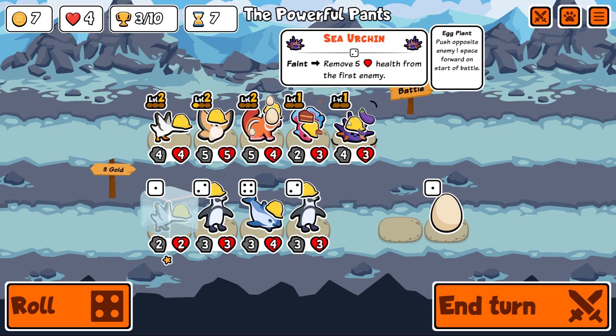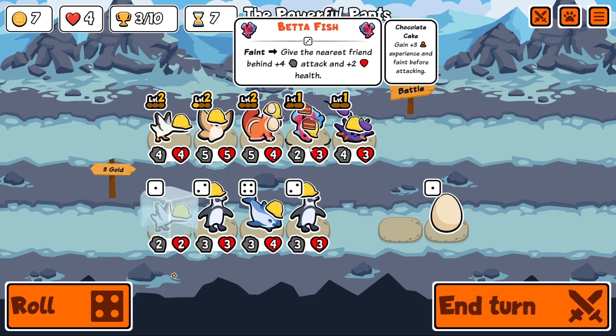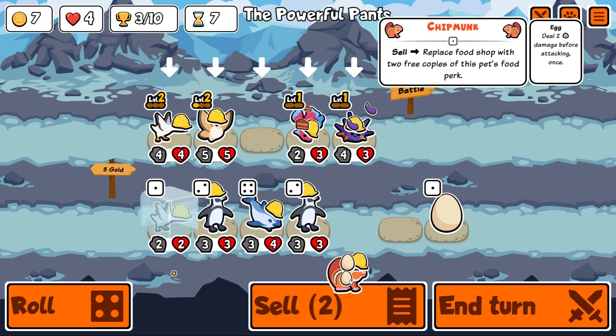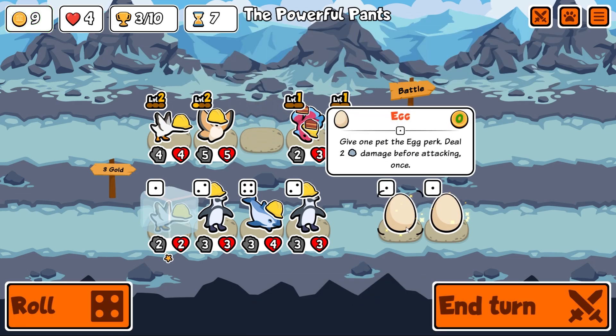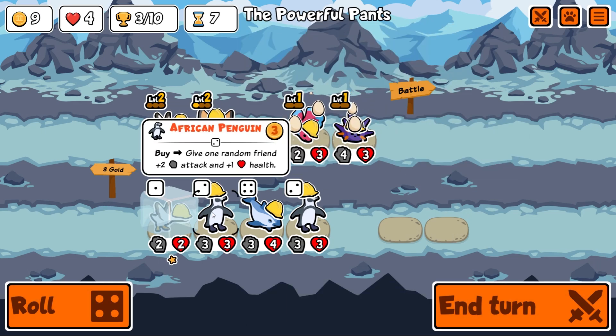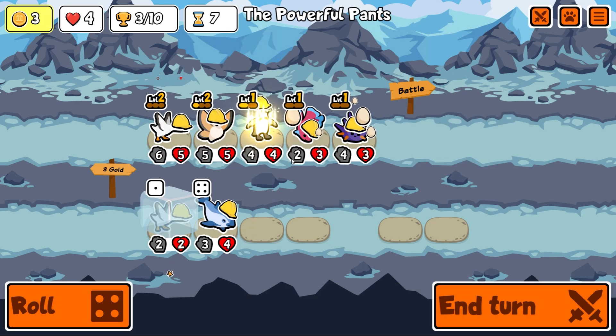They changed what eggplant does as well — eggplant was giving plus four yesterday, now it pushes the opposite enemy one space forward. I don't want that. Here's what I'm going to do: sell the chipmunk which gives us two free eggs, give them to these two guys, then buy two African penguins and a goose.